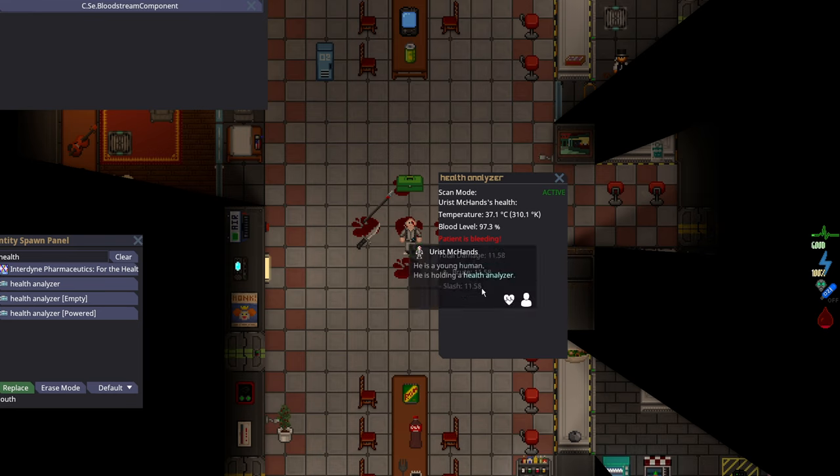You can observe if somebody else is bleeding by shift-clicking them and clicking their health. He is bleeding — he has minor cuts. Minor cuts references the slash. But as long as it doesn't say they look pale or are profusely bleeding, they're probably fine. Pale indicates that they are taking blood loss damage.